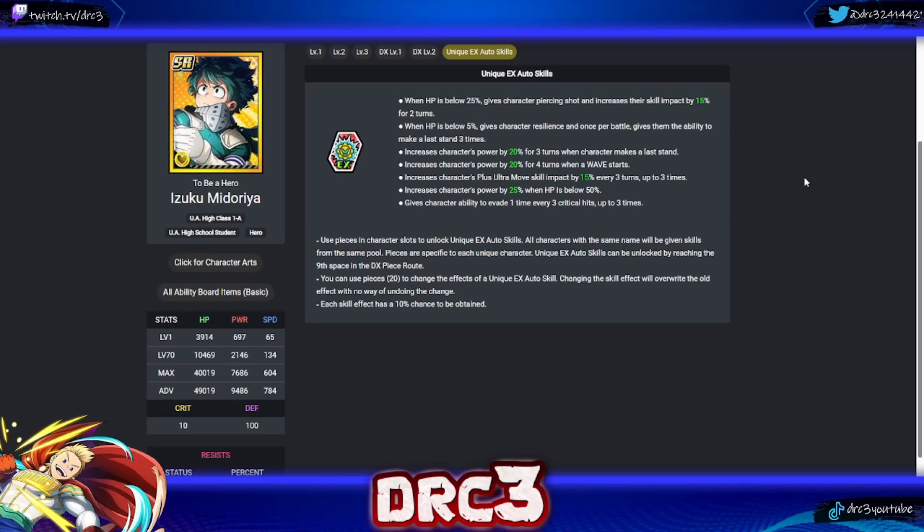I've pulled up every SR character in the game because there are more SR characters than UR characters — for example, we don't have a UR Fleck or a UR Mina, but we do have SR versions of them. So we can see their unique EX auto skills on their SR characters and get an idea of what their URs could have down the line. Each skill has a 10% chance of being obtained, and it costs 20 character pieces to re-roll.